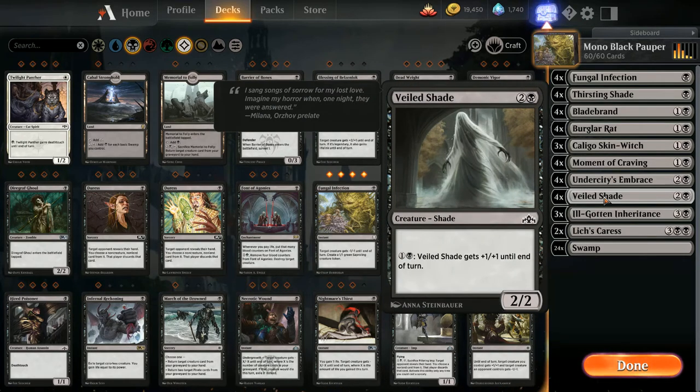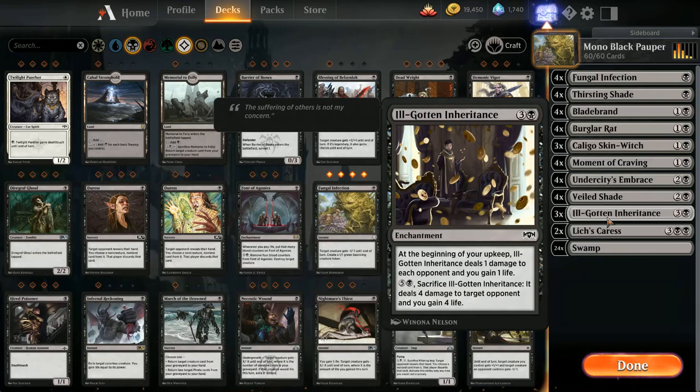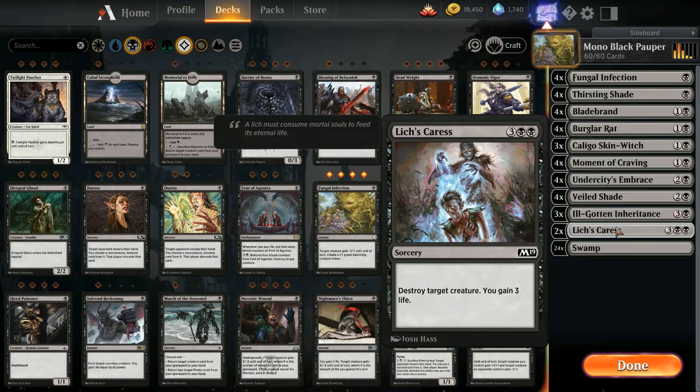I'm running Veiled Shade — same kind of thing, a 2/2 for three mana and for one black it gets plus one plus one till end of turn. I like the pumpable creatures because they get bigger with the extra mana I'm going to have. I'm running Ill-Gotten Inheritance — I went from four to three copies because having four isn't all that beneficial; it's already a four-point life swing each turn. There shouldn't be a whole lot of enchantment removal in Pauper, so I think this will stick to the board a long time. I'm also running Lich's Caress — a five-mana murder where you gain three life. Mono black does not get enough love in constructed right now — it's the weakest mono-color deck, hands down.